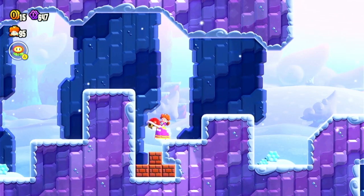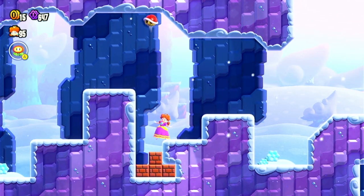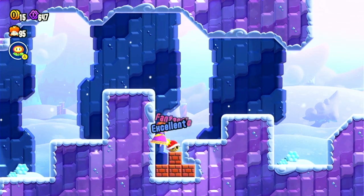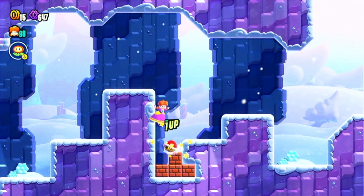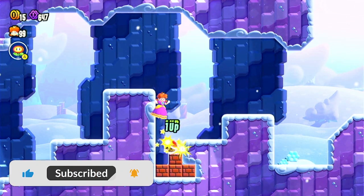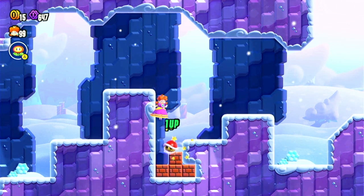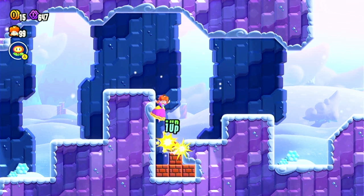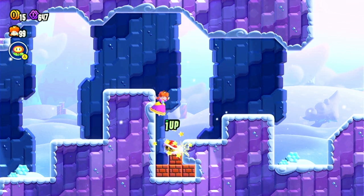Go on the bottom ledge, up until you start to lose balance, and throw the shell directly up. Once you've done that, jump to the side left wall and start jumping on the shell. You'll start to get your one-ups. This is a very quick and easy way to max out your lives in Super Mario Bros. Wonder without using a single flower coin. And you can do this as many times as you need.